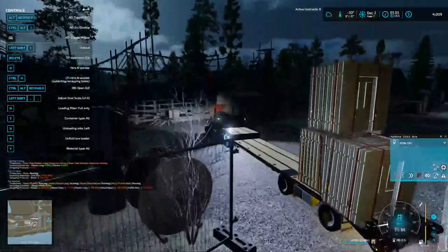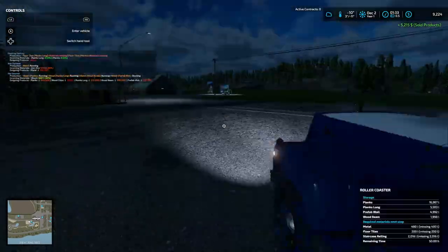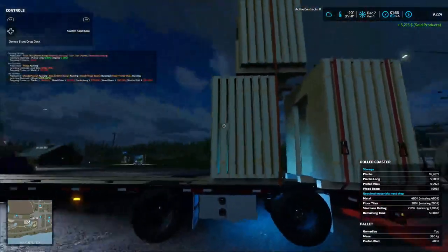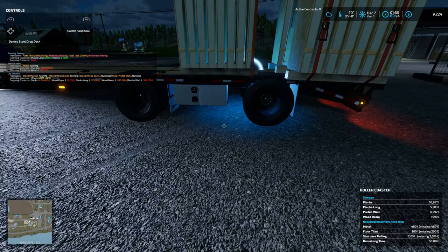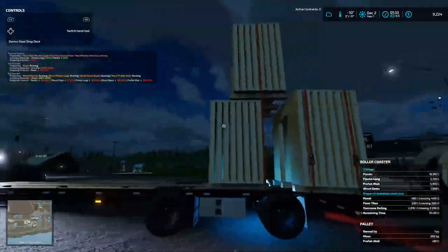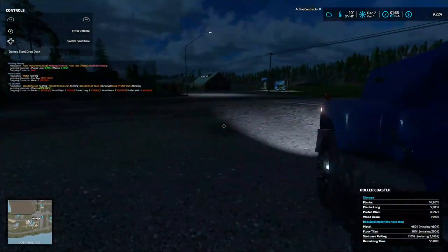Pulling in at the roller coaster. Now the roller coaster is telling us what we need — prefab walls, 4,000. Floor tiles are missing, metal and staircase railing — main times 50 hours. I'm going to unload these here since I don't know anywhere else that would take them.